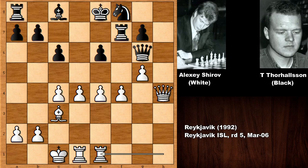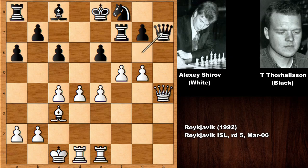In this position, what is the threat for white? Well, we have king to d8. In this position, if a6, then f5 is possible because black can't take the pawn. If capturing the pawn, then capturing back with check and winning the queen.